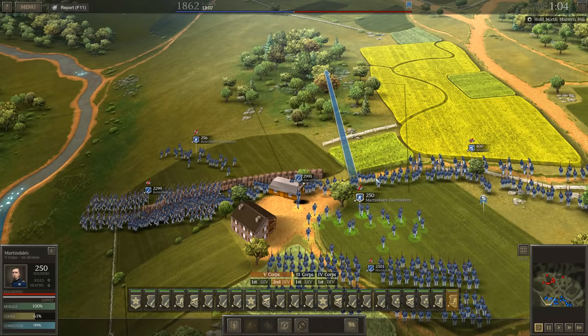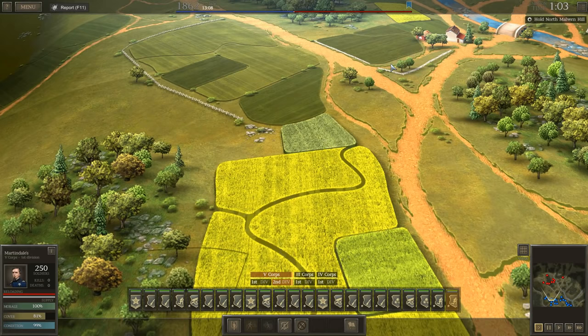Another great thing about skirmishers is it's hard for the enemy to spot them. So if you've got an annoying enemy battery blasting away at you, you might be able to grab some skirmishers and go ahead and flank the enemy.